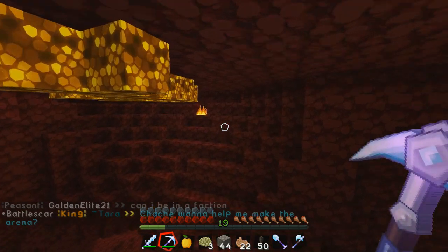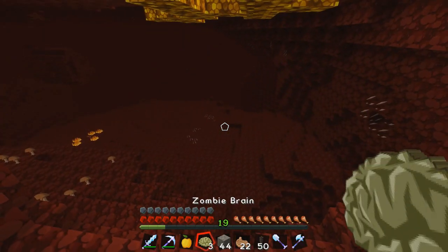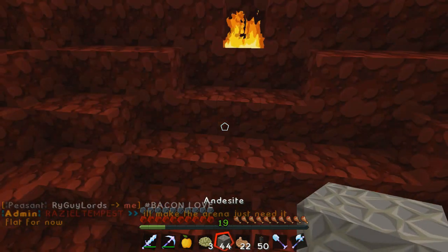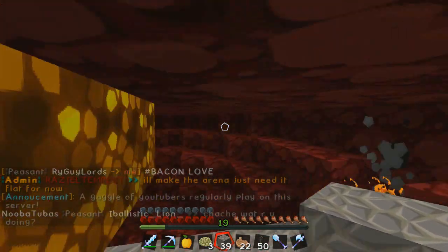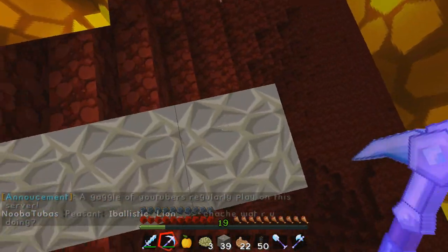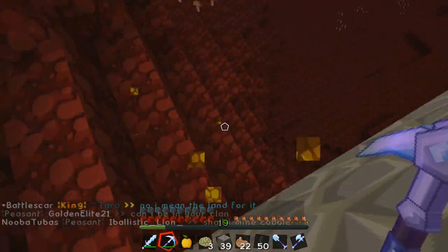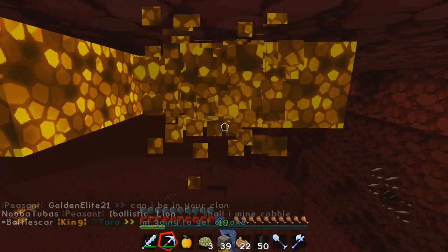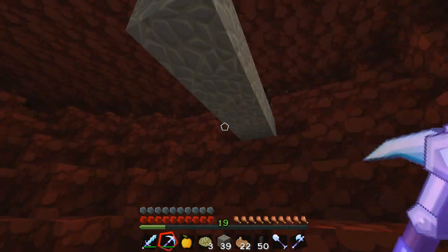Someone wants help making an arena — I don't know what arena you're making. I'm coughing — I apologize, I'm still trying to get over my sickness. Let's do this like that. The reason I'm putting these blocks down is when you fly and try to mine, it mines slower than if you're standing on blocks. So I like to be on blocks, crouching and stuff — see how fast it mines? Boom, it's so much quicker!